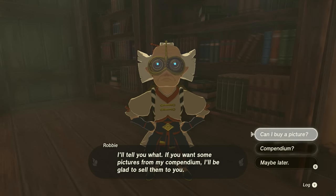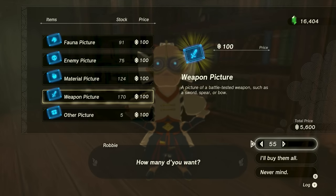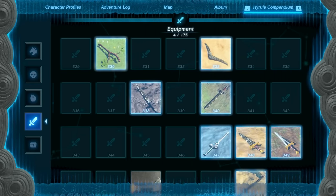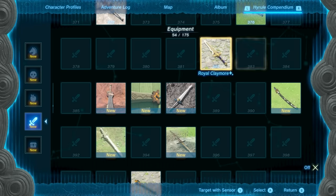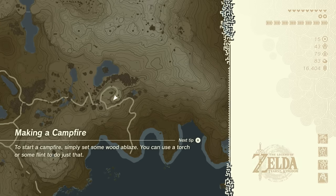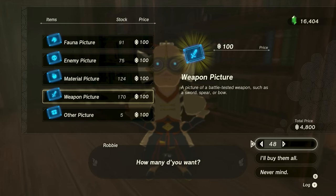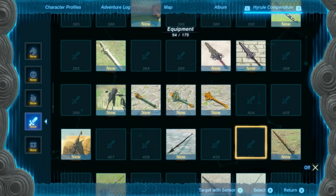I didn't want to buy all of the weapon pictures as that would have been over 15,000 rupees. So instead, I created a manual save, then bought 50 entries for 5,000 rupees. That gave me about a 1 in 3 odds of getting the Sparkling Royal Guard's Claymore as an entry. The first time I bought the entries I did not get the Claymore, so I loaded back to the save I made before purchasing the 50 entries and tried again. I ended up doing this 3 times until I finally got the Sparkling Royal Guard's Claymore as an entry, and was then able to target it with the Sensor.